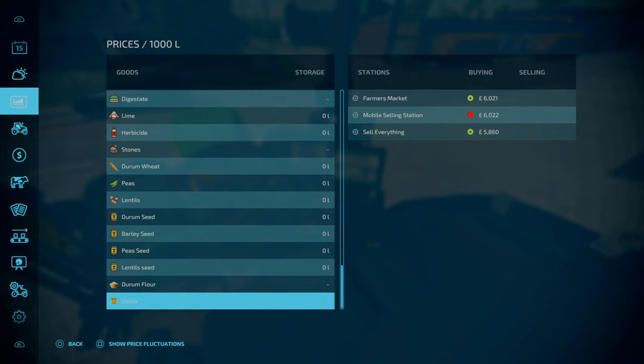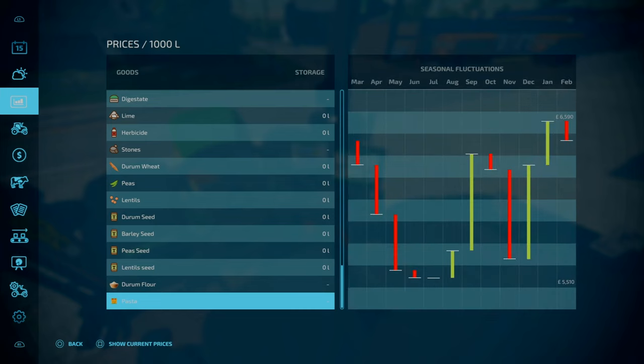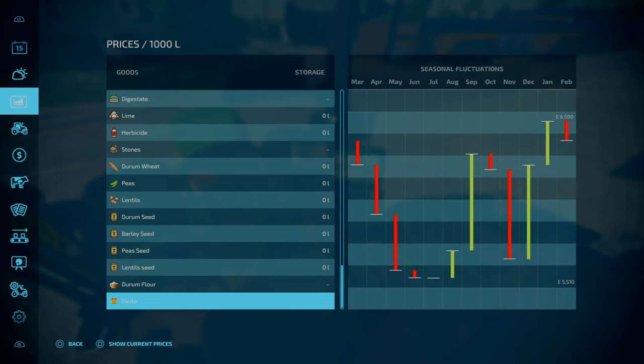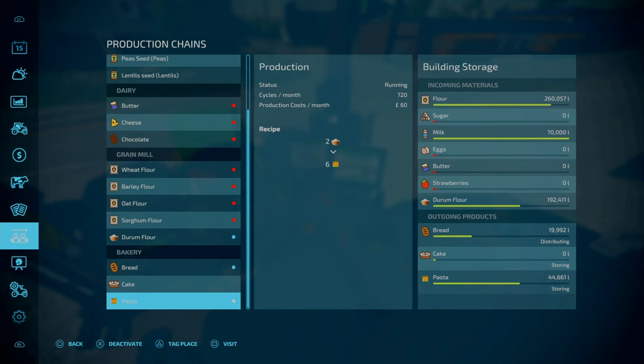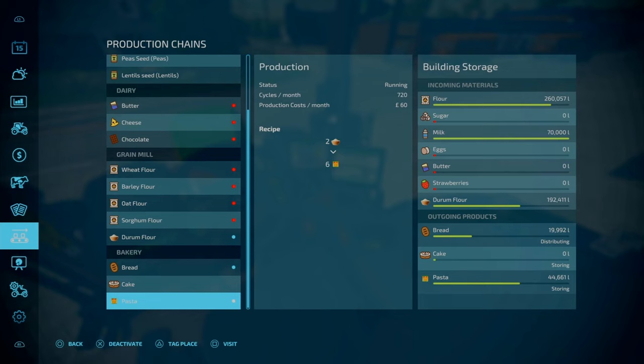If you were to go to pasta, which I pretty much recommend - pasta is slightly worth more. Because if we look at the productions down here, it is a 1 to 3 simplified ratio from wheat to flour. 720 cycles per month means you can get a mere 4,320 litres a month to pasta.